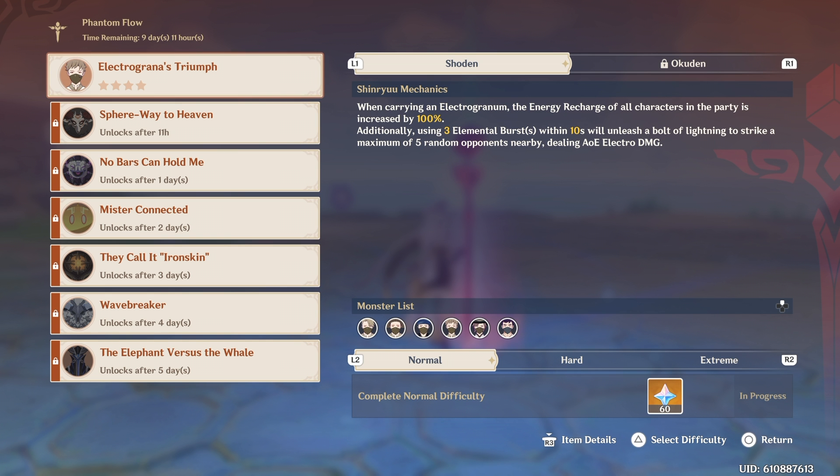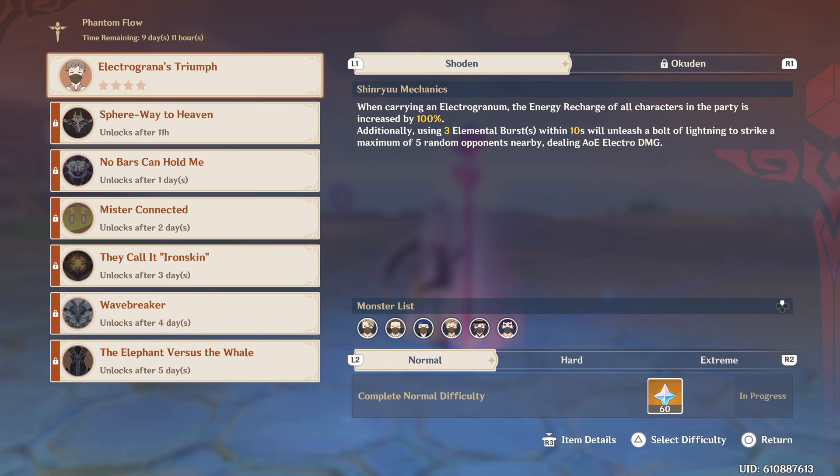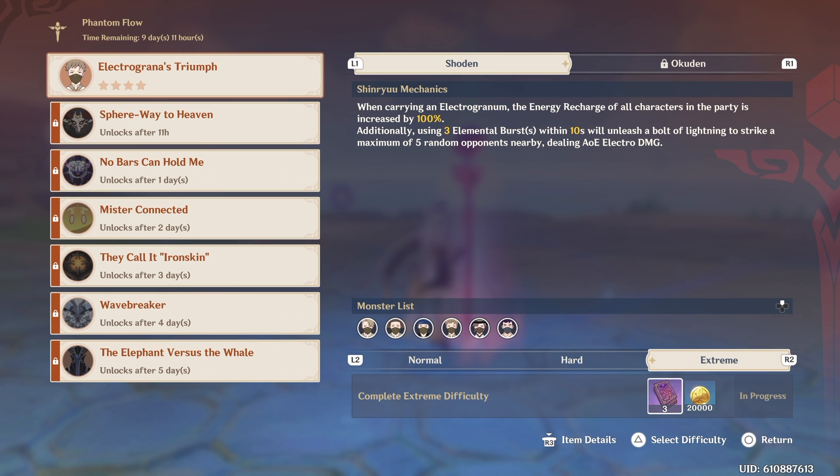doing AoE Electro Damage. There seem to be 3 difficulty types: Normal, Hard, and Extreme. If you just complete the Normal difficulty, you get your 60 Primogems. Hard, you get some Talent Scrolls and more. And Extreme, you get some Experience Bits and more.